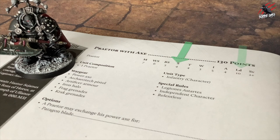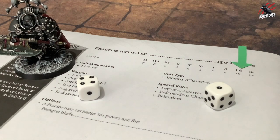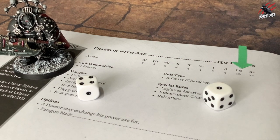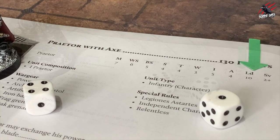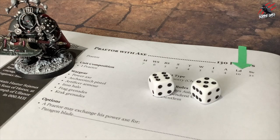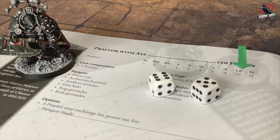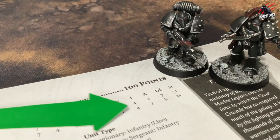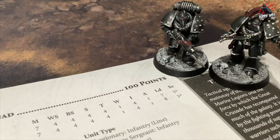You'll often also have to take leadership tests, and this has a similar procedure. First you'll roll 2D6 and compare to the model's leadership characteristic. If the result is equal to or less than the leadership characteristic, the test is passed. But if the result is greater than the leadership characteristic, the test has been failed. If a unit has to take a leadership test and it includes models with different leadership values, always use the highest leadership from among them.